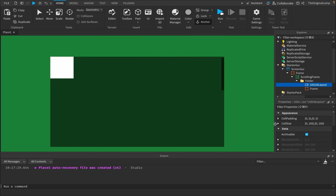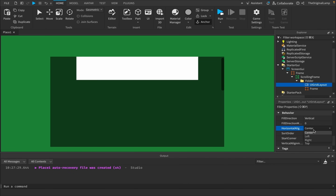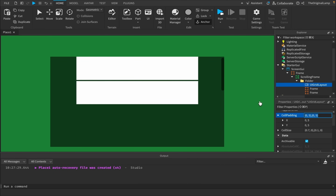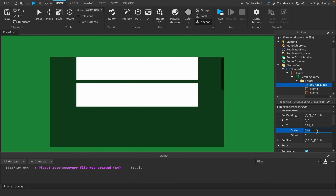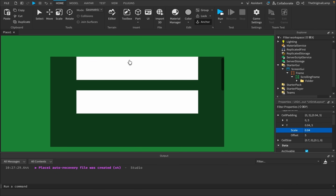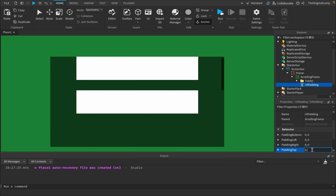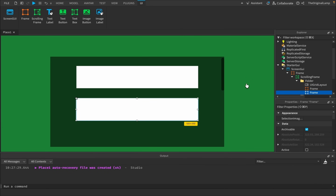Let me make a frame — very basic. I can set the cell size. Right now it's using offset; I want it using scale. I'll set X to 0.1 and Y to 0.05. The horizontal alignment will be at center because I don't want it just at the left. The fill direction will be vertical, meaning whenever I add a new frame it goes here. Obviously a small problem is they're not far enough apart, so I'll set them to like 0.04 scale. And I'll add a UI padding to the scrolling frame with a top padding of about 0.01.